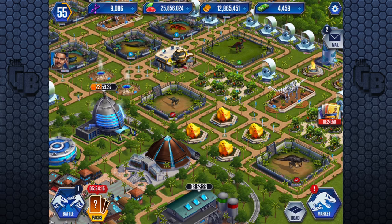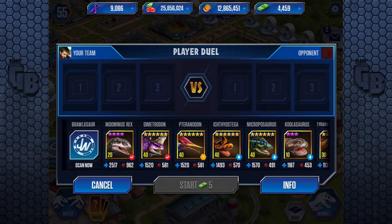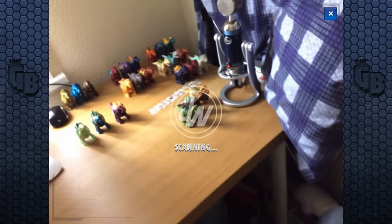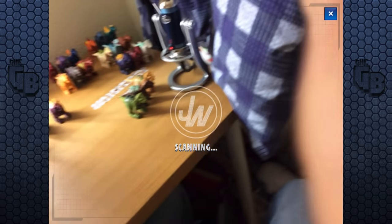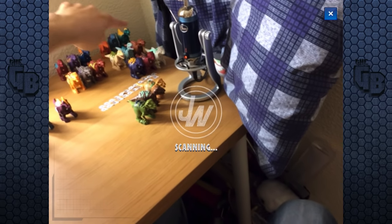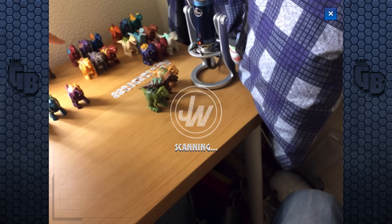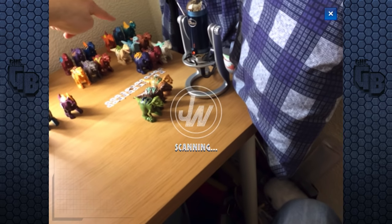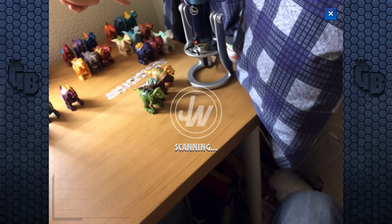I think that's wave 1 and 2. The new ones in wave 2, I'm going to quickly show you. I'm not going to scan them, just show you from far away so it can't scan them. The differences are there is an Ankylodocus, a Spinosaur 2, a Carnotaurus and the Ostafrikasaurus, which is there. These two come in a set together.